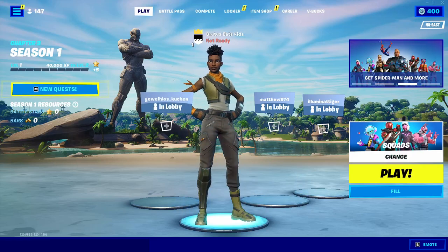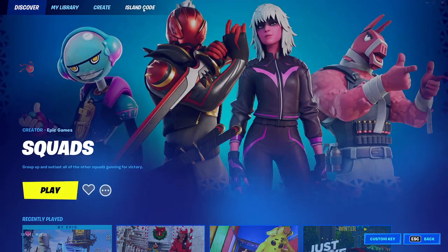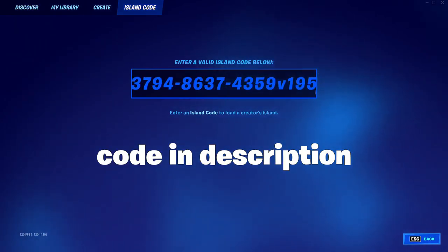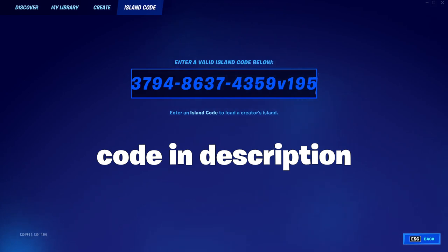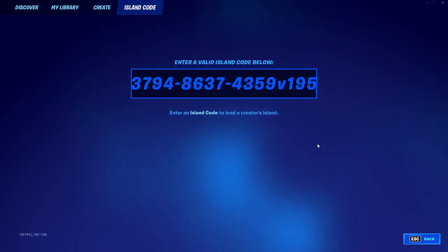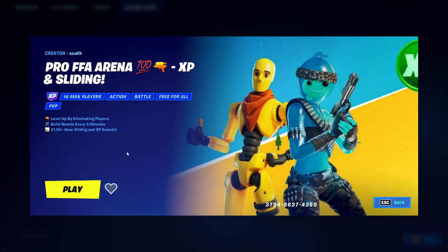To do this XP glitch, you want to first go over here and then click on island code. Now you want to paste in this exact code: 379486374359V195 — this will be in the description. Once you've done that, you want to press enter.